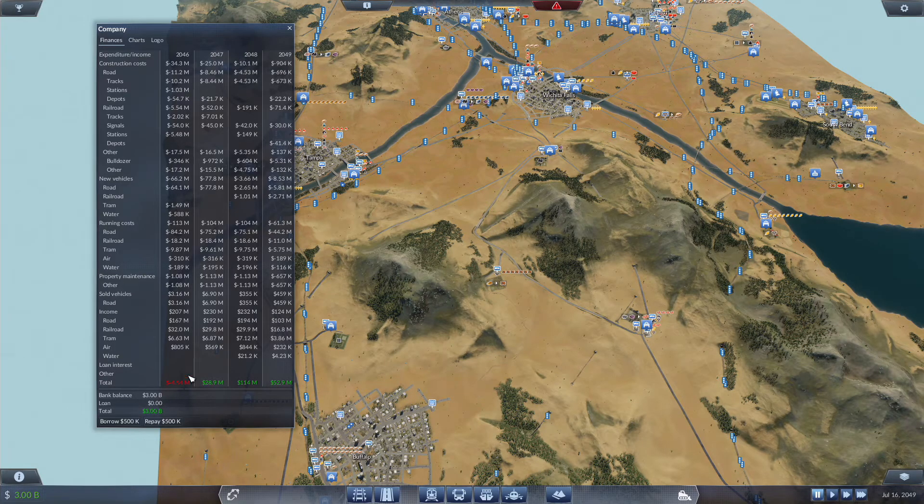We got three billion dollars in the bank. 114 million profit in 2048 — not really doing a whole lot. We got 10 million in construction costs, 3.66 million in new vehicles. Looks like an M300 was replaced. Our freight train only cost 2.71 million dollars. Running costs of 104 million and income of 232 million.